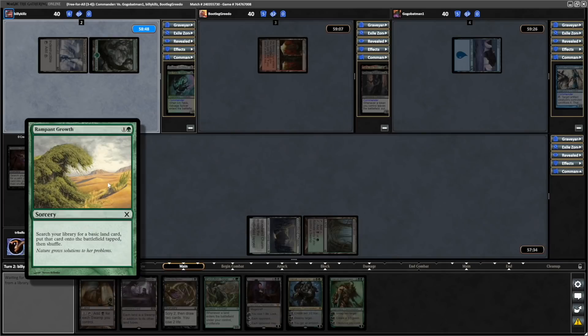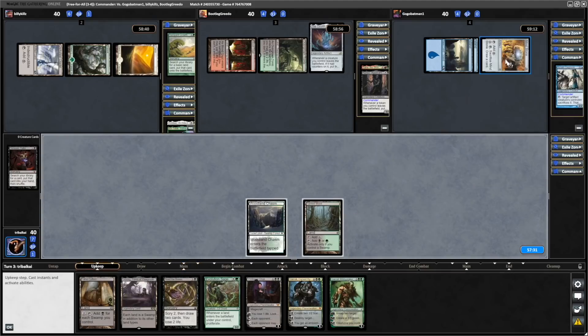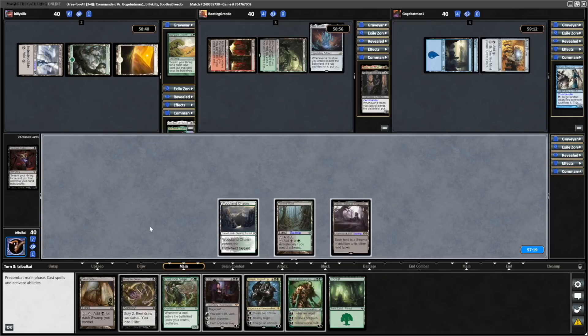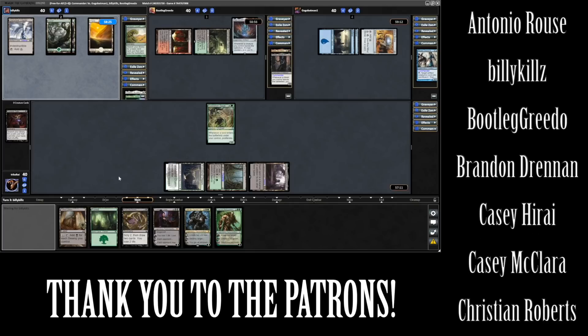Rampant Growth for Kills, and the Ozolith for the Jund player. Go-Go Batman has a Mind Stone ready for what is likely Arcum Dagsson next turn. And there's a Forest for us, so I think we have to go Evolution Sage here. Otherwise we'd end up with too many cards in hand from Read the Bones. No need to discard anything if we don't have to.